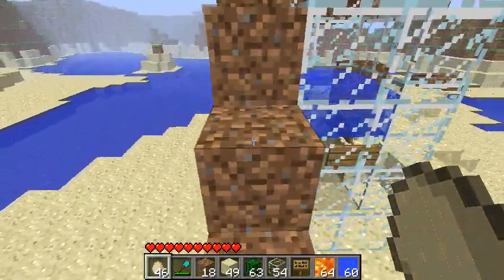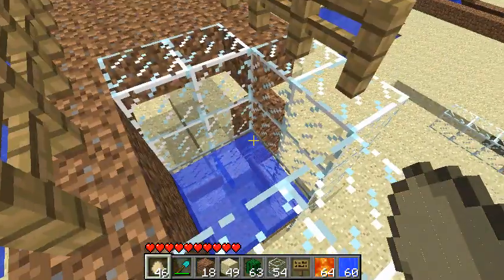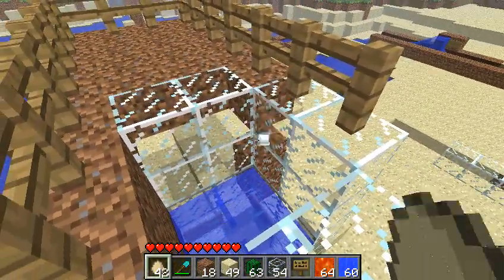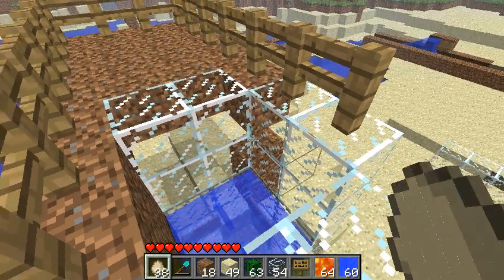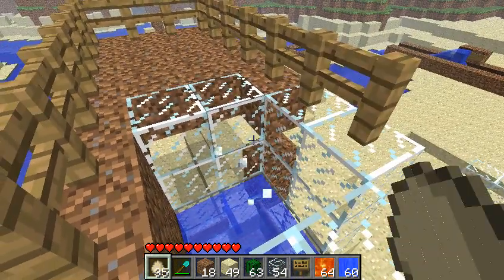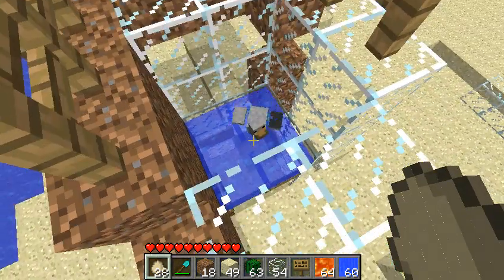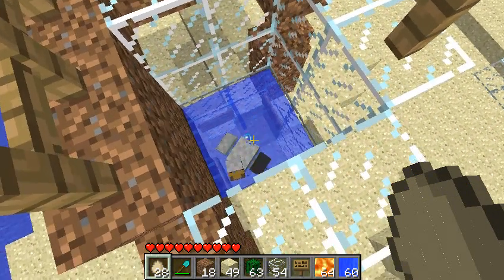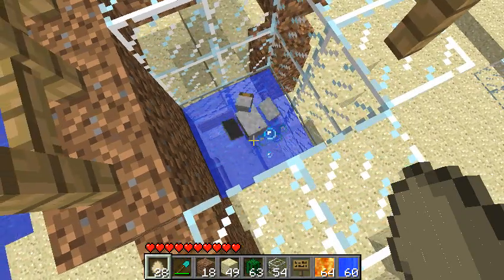So I'm going to show you the principle that allows this trap that kills the chickens to work and it's going to help you to understand how this needs to be set up. Like most mobs, when a chicken is in the water, it has a natural tendency to want to jump. As soon as it hits the water, it's going to jump repeatedly and that will cause it to stay on top of the water.